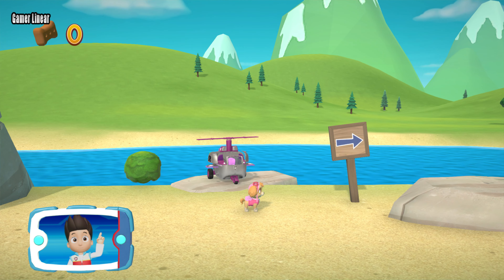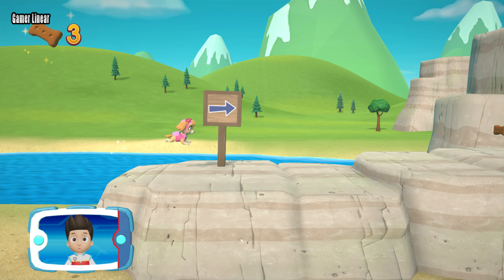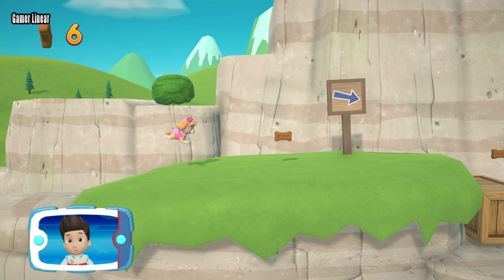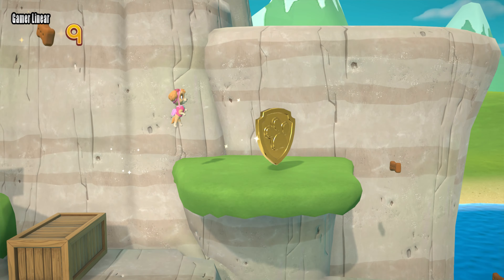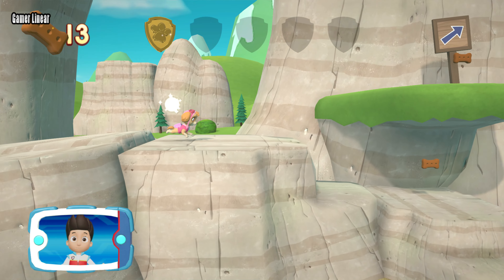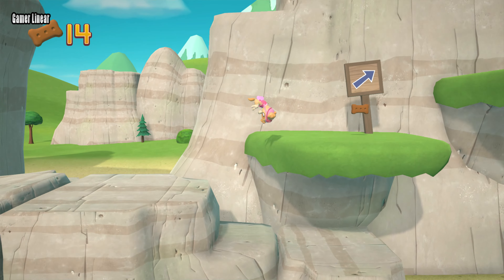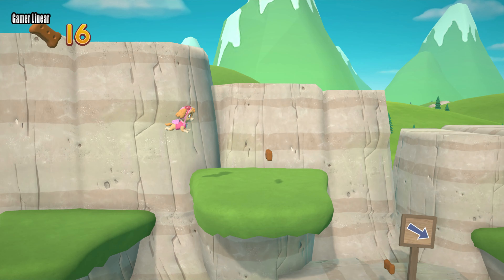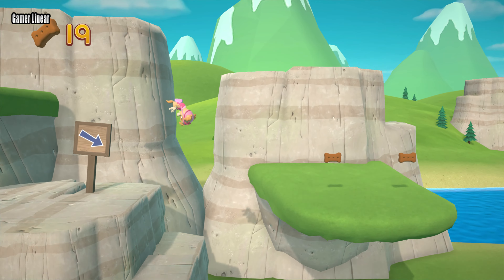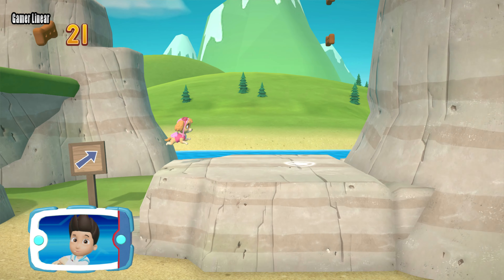We have to help the eagle that's hurt. Skye needs to take the special flying splint to Marshall on the train so he can patch up the eagle. There's a golden paw print close by — collect all of the golden paw prints that you find. Also collect all of the pup treats you find to earn pup treat awards when we get back to the lookout.